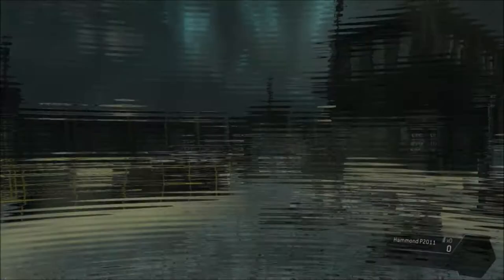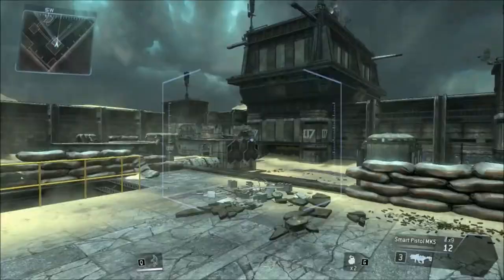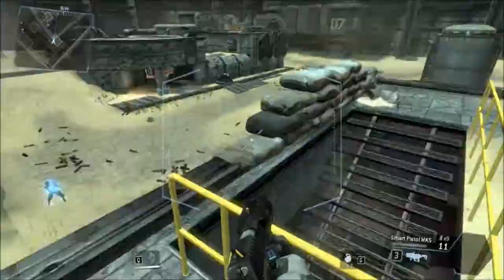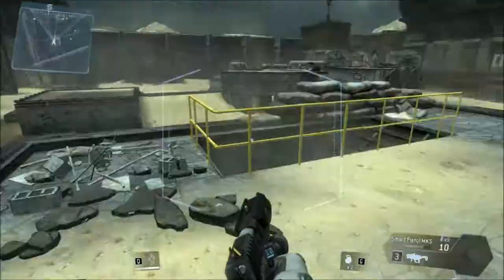Here we're actually getting into a combat scenario. You'll spawn in on this map — I think this is their training map or whatever. I'm switching between weapons here; I've got my smart pistol and the other thing equipped, and the game's going to spawn in some enemies for me. They come down on these dropships, and I essentially run around with the smart pistol shooting at things.